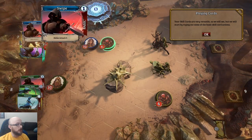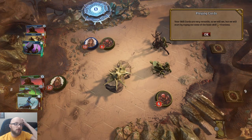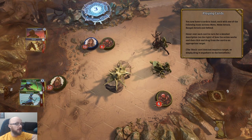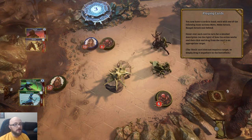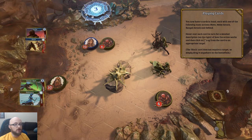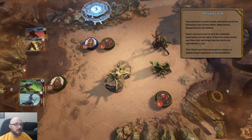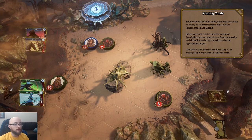There are separate cards from the warrior pile and the hunter pile. Your skill cards are very versatile. You now have four cards in hand — each has a basic action: move, melee attack, range attack, or defend. Hover over each card for a detailed description on the right. How each card works, then click and drag from the cards to an appropriate target. The block card does not require a target — simply drag it anywhere on the battlefield.